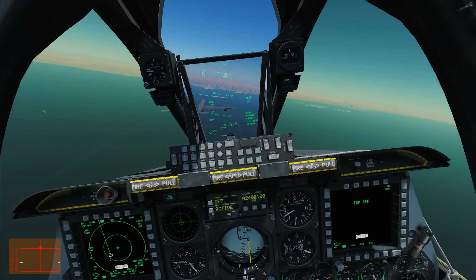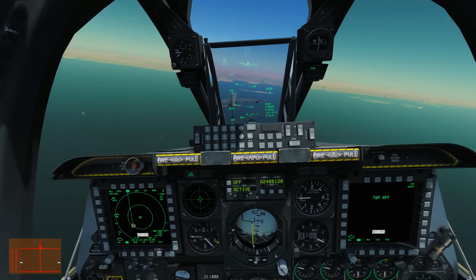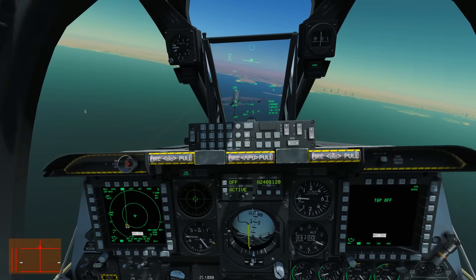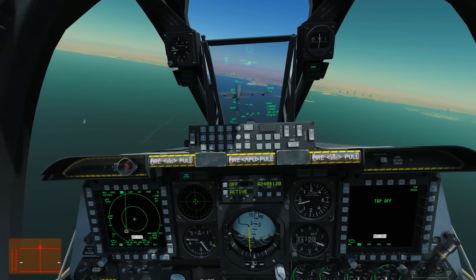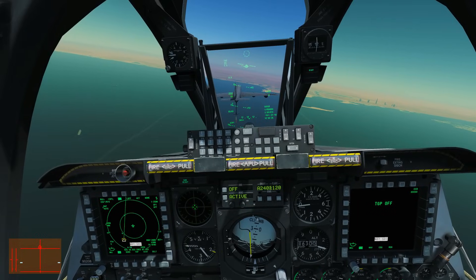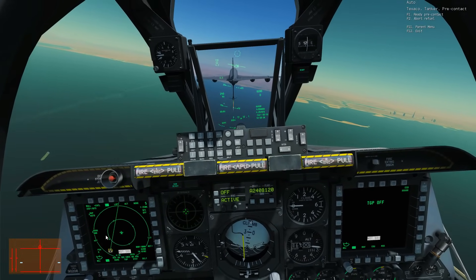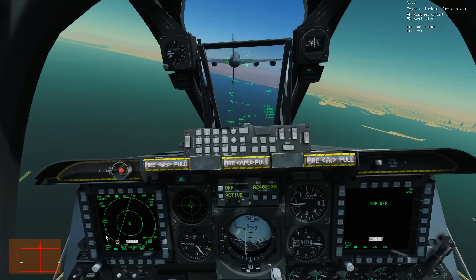We're going to get right behind him. My advice at this point is to make as smooth movements as you can with the stick and throttle — the throttle will always be moving, I'll never stop moving it, and the stick will also be ever so slightly moving. Movements want to be as small as possible; the bigger the movement, the harder this is going to be and you risk getting into PIO — pilot-induced oscillation — which is very common for new pilots. We need to communicate with him again via the communications menu and call ready pre-contact once we're a little bit closer. In the meantime I'm sorting my trim to get as neutral as I can.